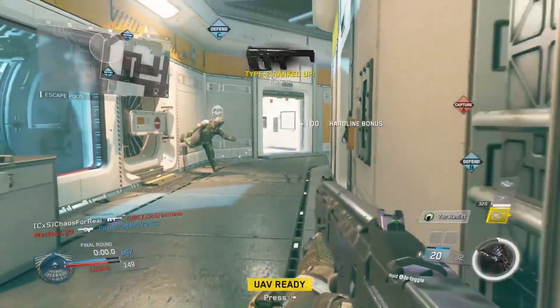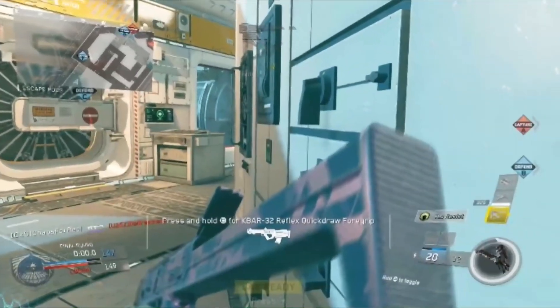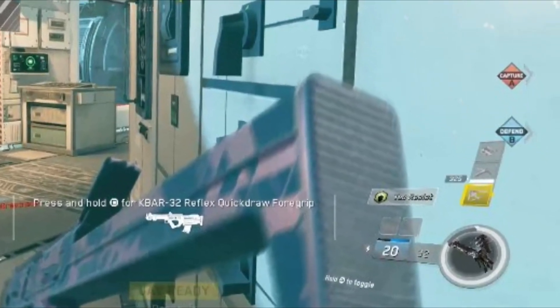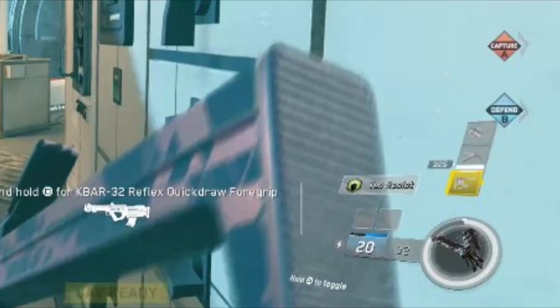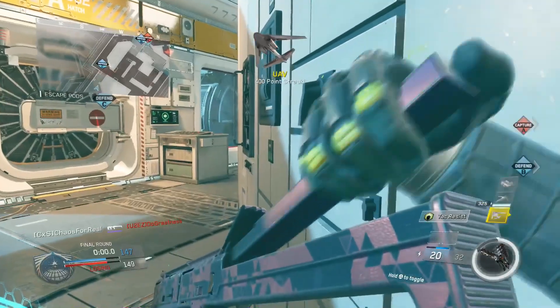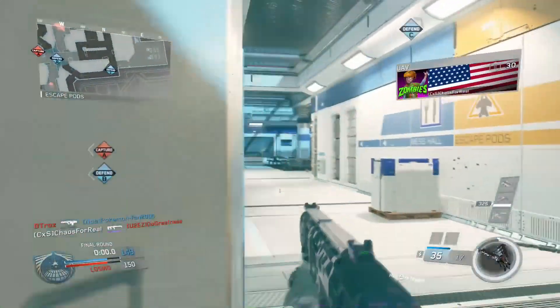So I'm showing you guys how it works — you get three kills in a row and it pops up right there. It's pretty subtle, it's small, but you can see it. That is the bonus perk that actually pops up on the screen for you whenever you get three.